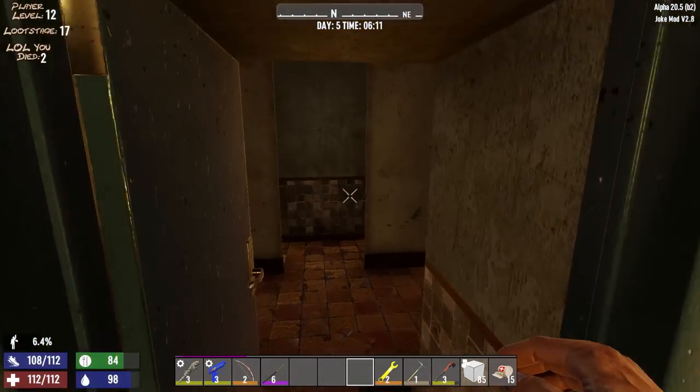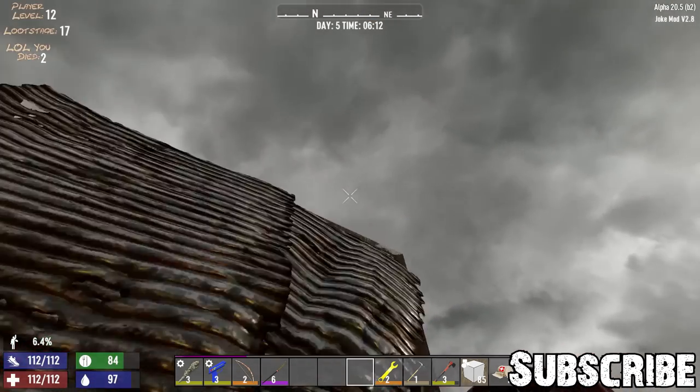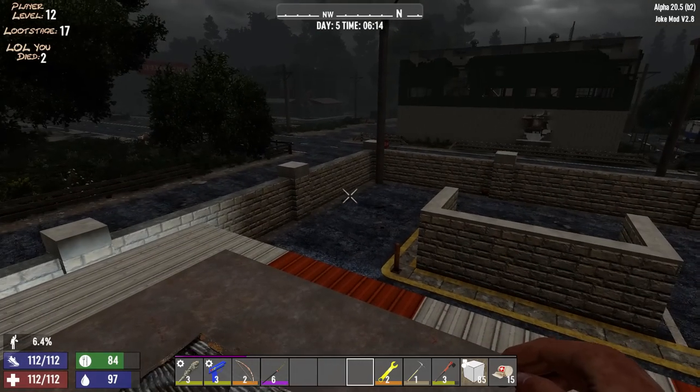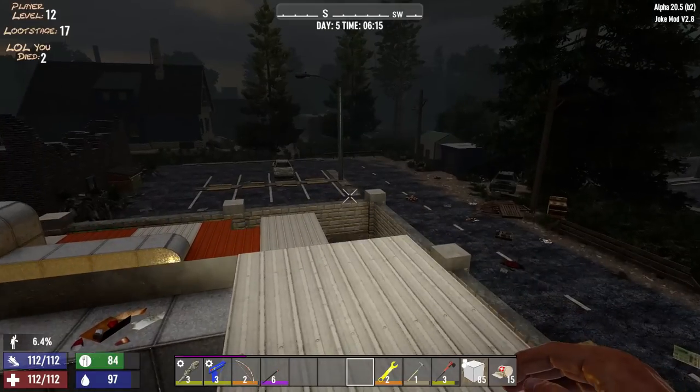Hello everyone, my name is Cap and welcome back to the channel. We're on day 5 of our Joke Mod playthrough. Quite a storm rolled through the middle — stormed, lightning, whole bunch of thunder. I'm assuming it was lightning; I was inside and couldn't see it, but you can tell by the skies it looks like it just recently passed.